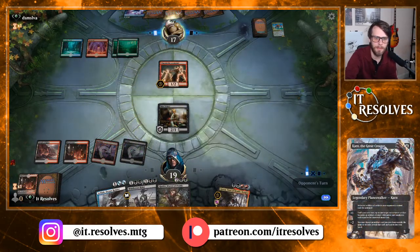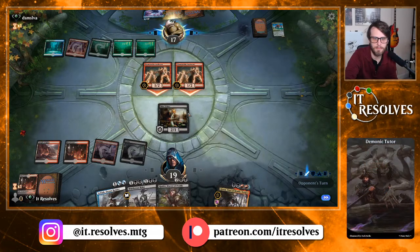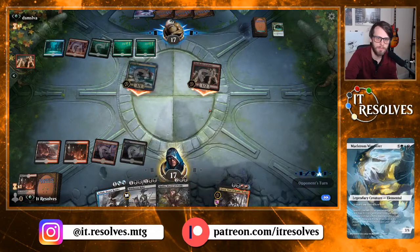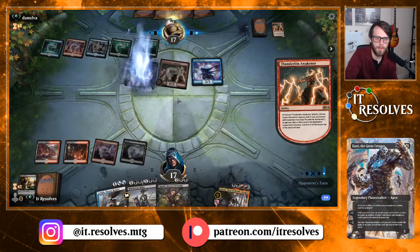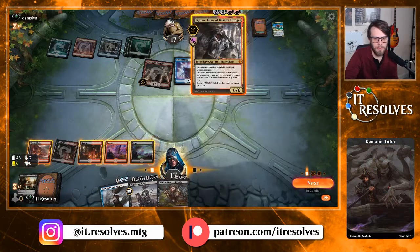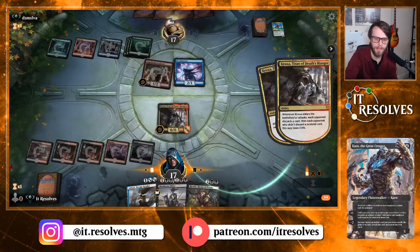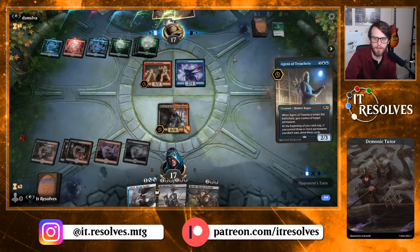I'm just gonna Mire Triton here — I know it's not as mana efficient but it does set us up for the Croxa as soon as possible, and gains us a little life back. We'll trade off one of these. Risen Reef — that card is just so good, it's ridiculous. We can't double up on anything this turn, so let's just do this — make them discard, get a 6/6 out there, and see what they can do about it. The Forerunner's card is the big issue — they can bring back the Healer.